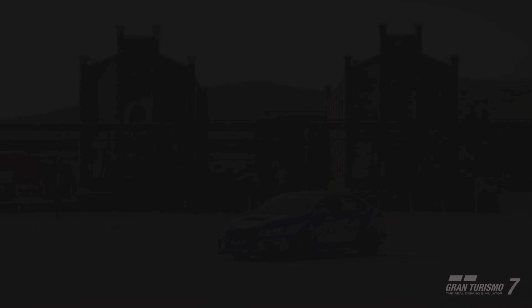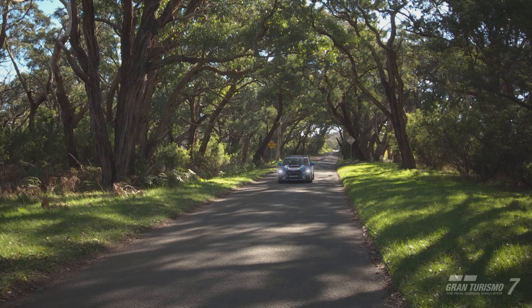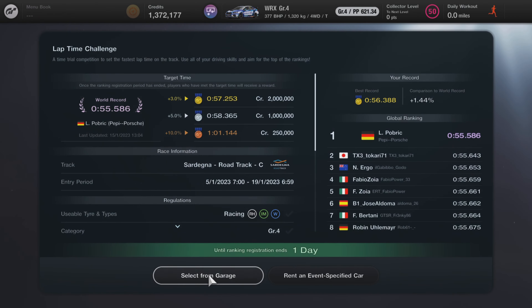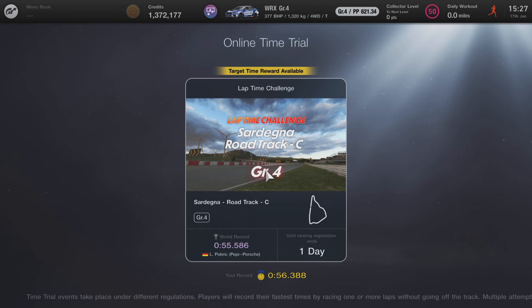It'll mean a very easy 2 million credits coming your way within the next day or so. I'm here today to just give you a few hints and tips and tricks to quite easily go and get your gold. You can find this in the online sport mode section — go over to the lap time challenge and you'll essentially be booted into this menu. This will tell you everything you need to know: your gold medal target, your silver, and your bronze. As you can see, it takes place at Sardinia Road Track C in the Group 4 category.